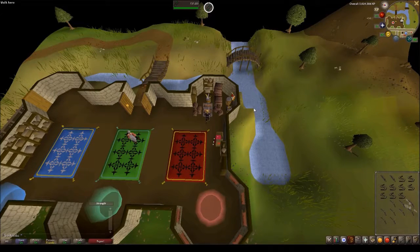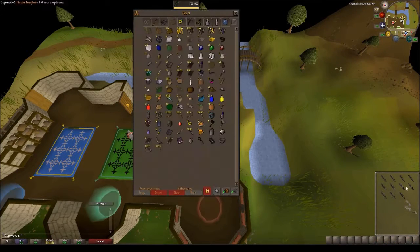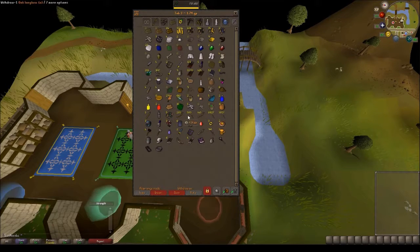After a long grind to finally get here, we're hitting 70 fletching! I went ahead and used some of my bow strings — boom, 70 fletching, can now make yew longbows. I didn't need to use even a thousand of them, still leaves me about a thousand in the bank. It was just going to be faster than chopping more logs.